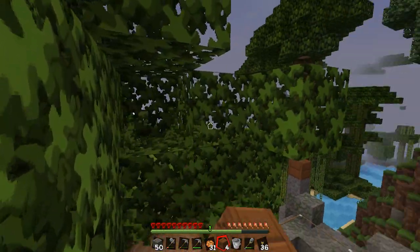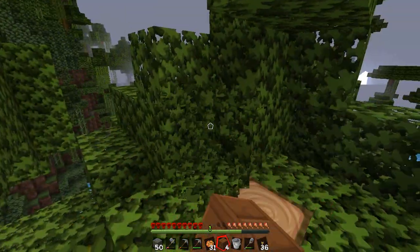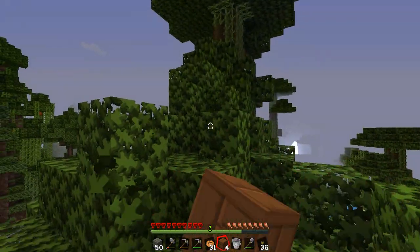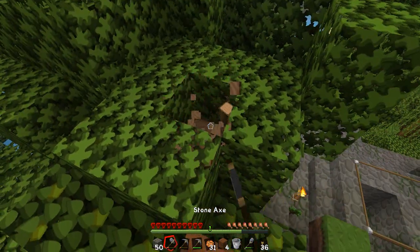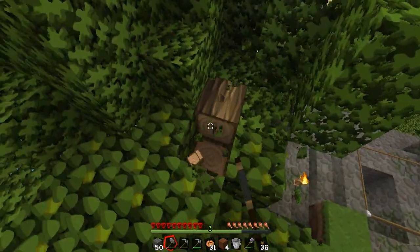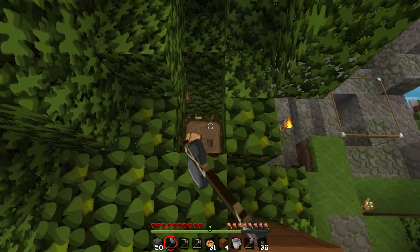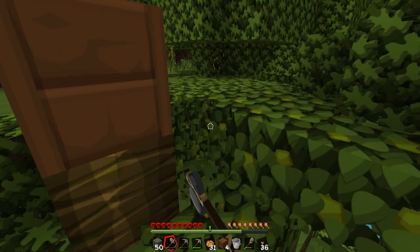Alternatively, we could just do a mineshaft down under the base and see if we stumble into a cave — that'd be cool too. Anything, any kind of naturally spawning thing would work for me, even if I have to dig into it. This tree is going to take hours to cut out. I can just kind of work around it.